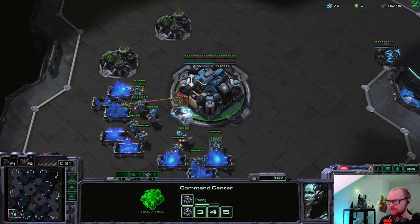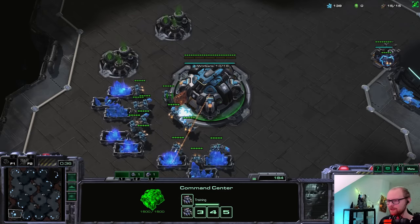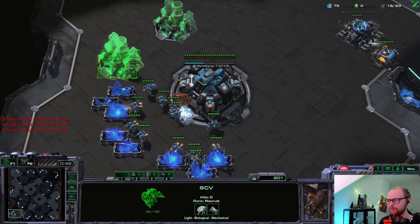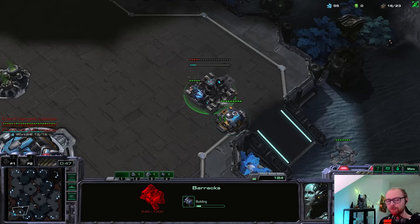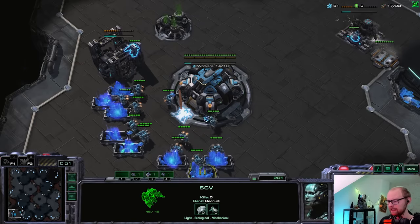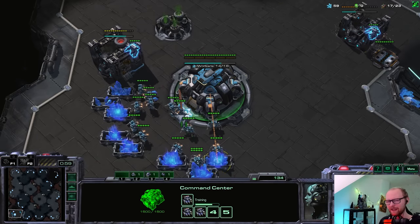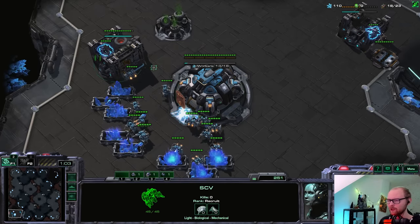I have a few Battlecruiser builds ready against Zerg. I always like variety so I'm going to try a different Battlecruiser build every game. Typically Battlecruisers go into mech against Zerg. If you want to play mech TVZ at the high level, you must open Battlecruisers because there's no other counter to Swarmhost. Neither Banshees nor Cyclones deal with Swarmhost early on.